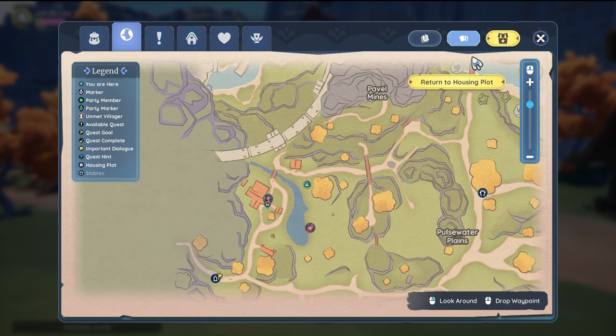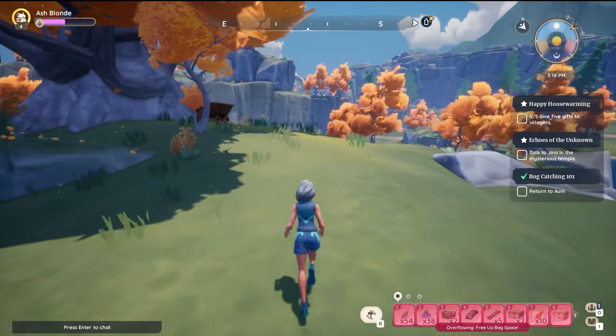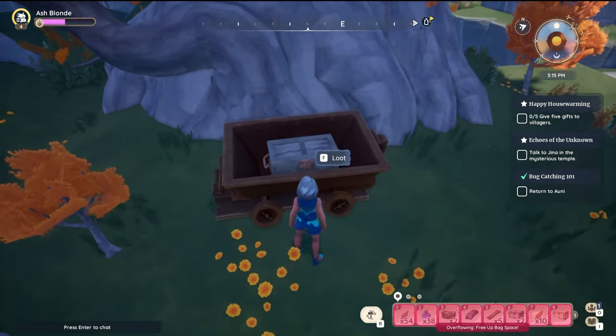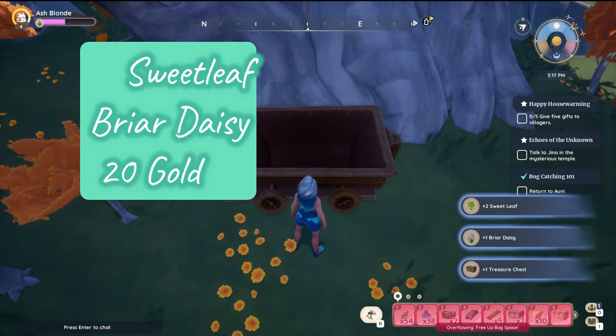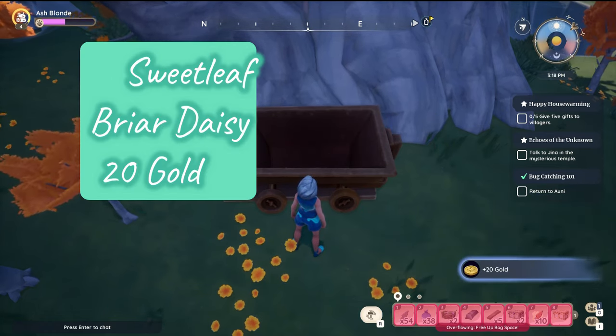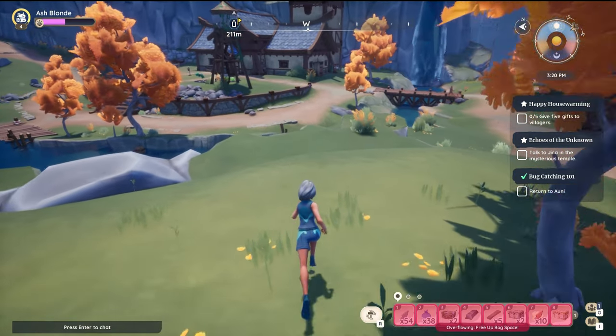We've come to Hodari and Najuma's house. Najuma is by the fishing pond, Hodari is by the house, and Hodari's shop is right here. Just south of his shop there's a big tree, and underneath it there's a mine cart. Loot the chest inside and get two sweet leaf, one briar daisy, a treasure chest, and 20 gold. No glider needed for this one.